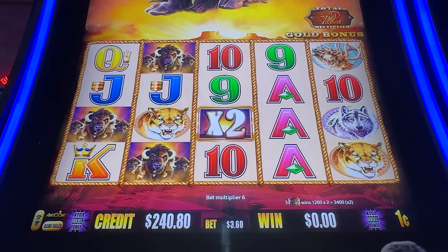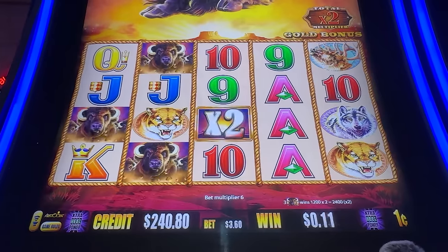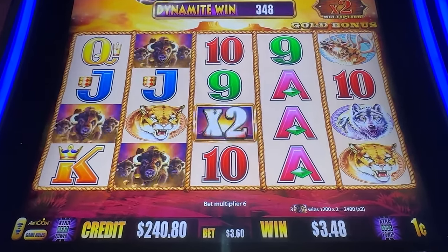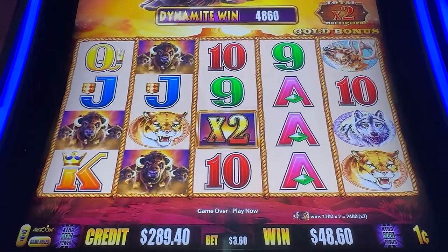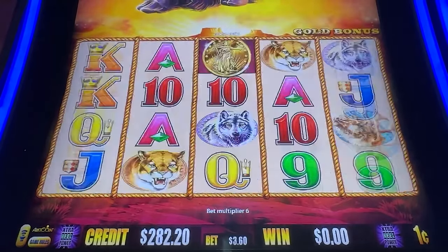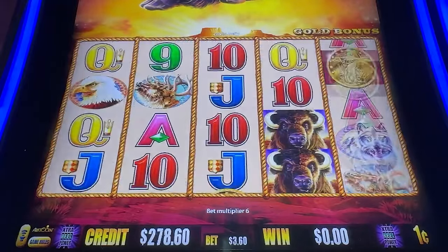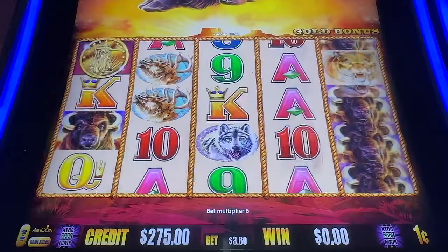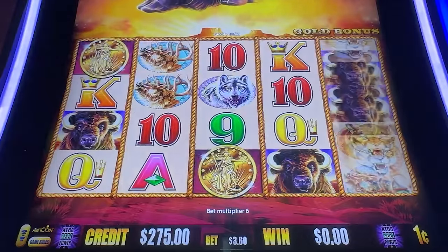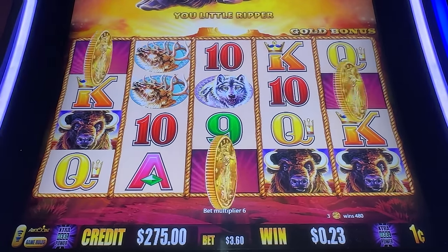That's crazy — $48 right there just on the buffalo. It's a great hit. Let's continue above our starting point. We need three coins for that bonus, two more. Come on coin — we have a chance. There we go, that was quick! We love these early bonuses.